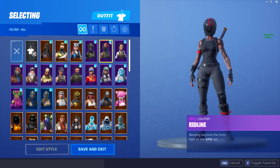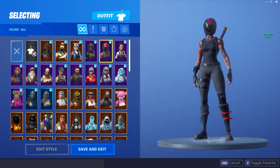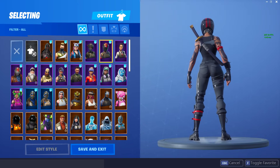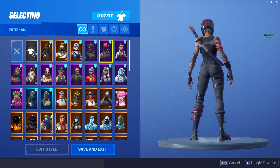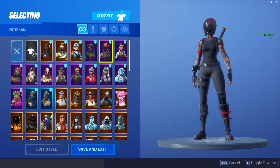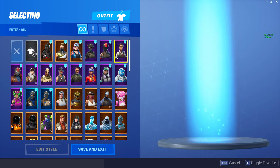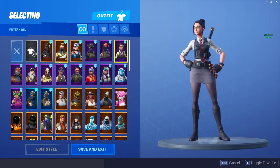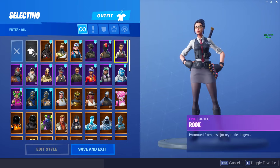Now the Red Line — I'm honestly going to go ahead and keep this. I just think this is one of the cleanest looking skins we've ever seen in a Battle Pass. I don't know about you guys, but I really like this skin. It matches really well with the Black Shield, Wolfpack, Red Shield — all those different types of back blings it matches really well with, and it looks really nice in game. Same with the Rook — I'm actually going to keep the Rook as well. It's probably one of my favorite Battle Pass skins. I absolutely love the Rook.